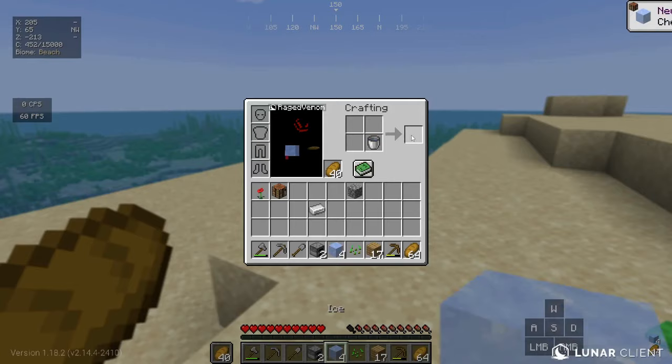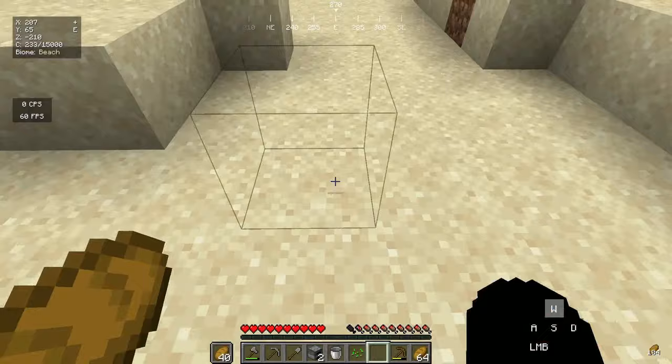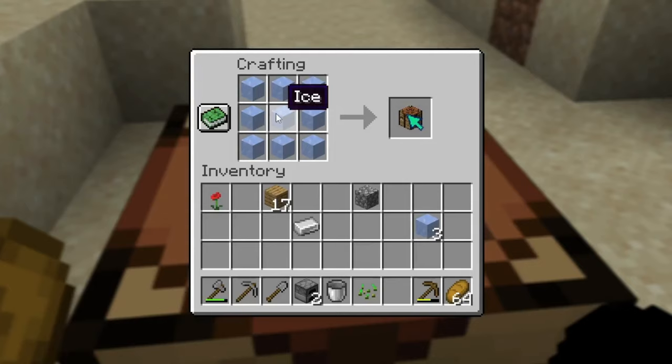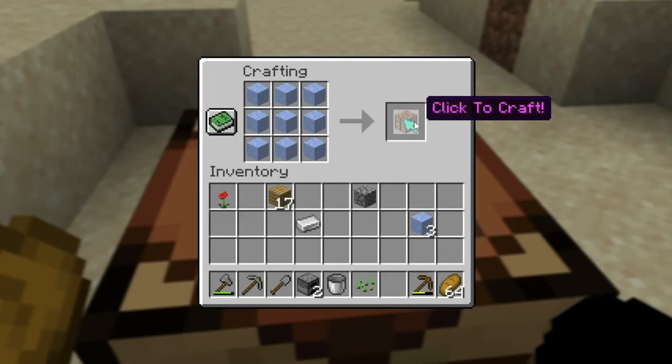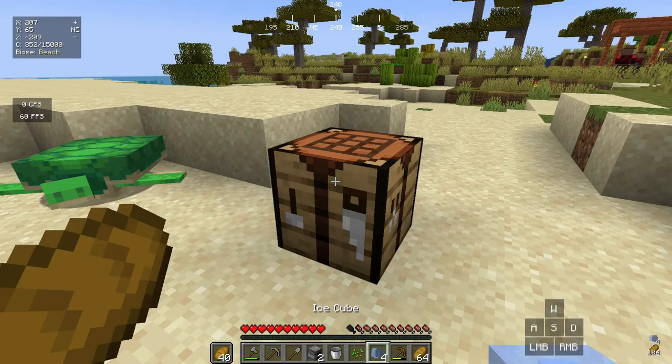We need nine ice, so let's get more water and do the same process until we have enough. There we go — inside the crafting table we place all the ice just like that, and there's a crafting table cursor on top. It says 'click to craft' — if I click it we get an Ice Cube with no description, so we have to test it out.